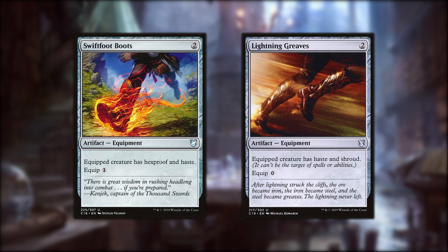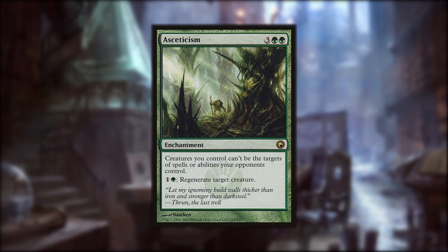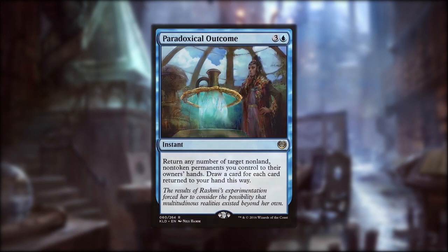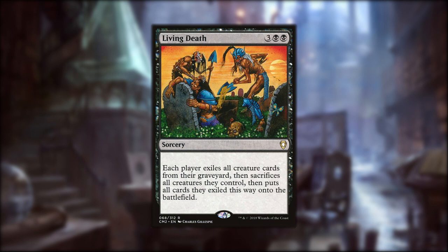To protect Reaper King himself, Swiftfoot Boots and Lightning Greaves are classic. Asceticism gives all of our creatures hexproof, and we can even regenerate them if we have to. Paradoxical Outcome is an unusual spell that lets us bounce our non-token permanents and draw cards. We can use this to save our creatures in response to a board wipe, or we can just use it to enable Reaper King's triggers again. You can use those mass flicker spells to decimate your opponents' boards and finish the game by swinging with your Scarecrow army. Living Death lets us do this when we're behind by swapping the field with the graveyard. Any good cards our opponents get back will just be destroyed if Reaper King is among the living dead we get back.